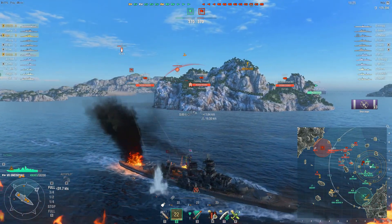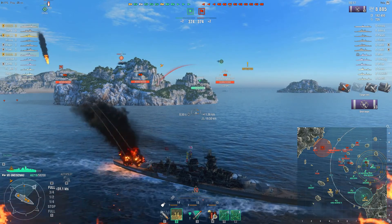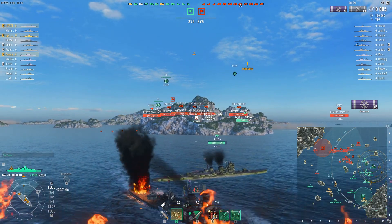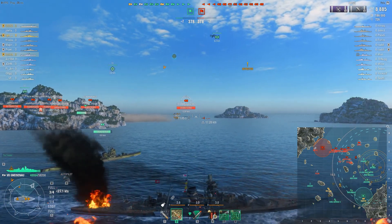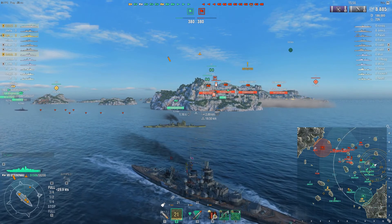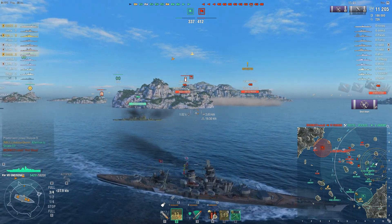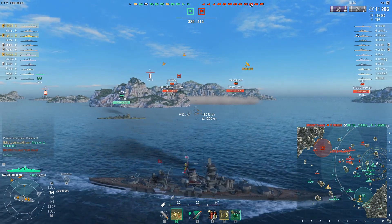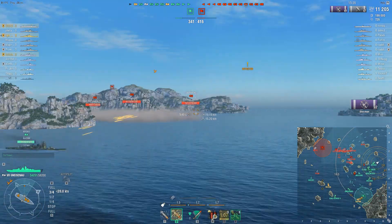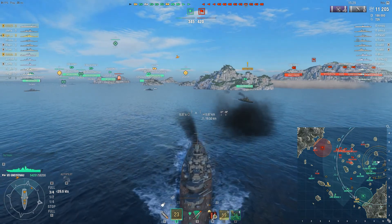Lin is going to end up being the most forward battleship on this flank. At some point he's going to realize he needs to turn around so he doesn't get focused out. The opposing aircraft carrier has decided to attack Lin, but this is a mistake — the aircraft carrier didn't know this until he got up here, but because Lin has such a strong AA build, he's basically able to shoot down all planes that approach him, as long as he's able to detect them and it's not during a storm. The Gneisenau, if specced correctly, has astoundingly powerful AA.